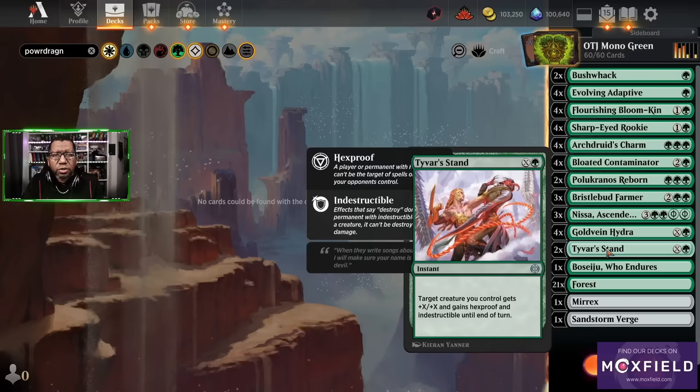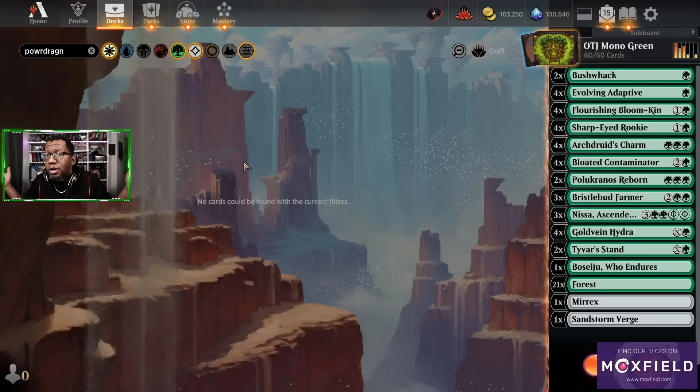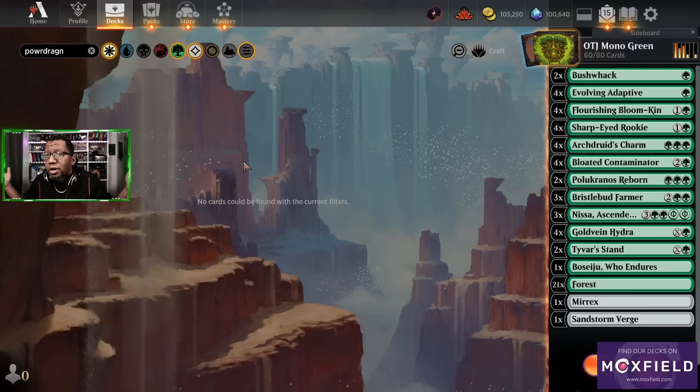As it stands: two Bushwhack, four Evolving Adaptive, four Flourishing Bloomkin, four Sharp Ride Rookie, four Arch Druid's Charm, four Bloated Contaminator, two Pula Kranos Reborn, three Bristleblood Farmer, three Nissa Ascended Animist, four Gold Vein Hydra, two Tyvar's Stand — and honestly it might be Tyvar's Stand we have to cut. One Boseiju, 21 Forest, one Mirrex, one Sandstorm Verge. Mono green's still playable and there's even other cards we didn't have in this list — plenty of ways to build it. If you're looking for more videos, we still have more stuff with Thunder Junction. Like, subscribe, all the good stuff — I really appreciate it. We'll see you next time.